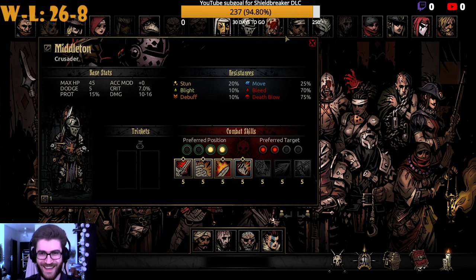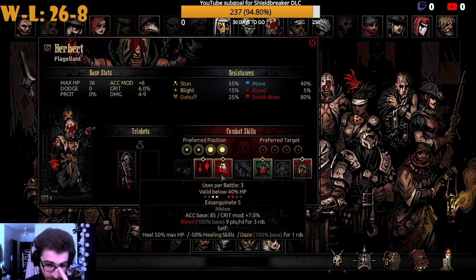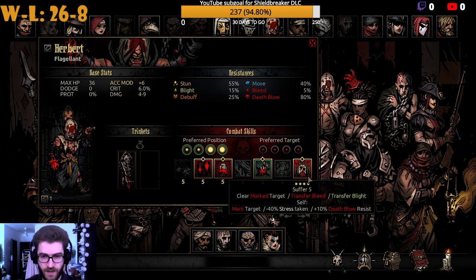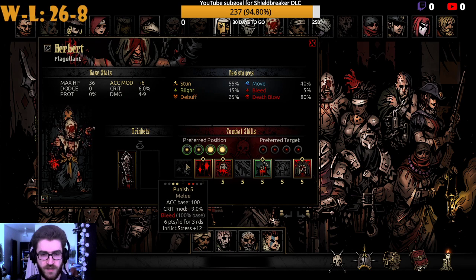I meant the Flagellant — this guy here. He has Rain of Sorrows, which inflicts stress and a lot of Bleeding — a very, very strong skill. He also has a very strong ability to move the mark from himself, meaning he can absorb marks from allies and shift them to himself, then heal himself significantly. He is very versatile and you can definitely use him, though he is a frontline character so you'd have to make some switches.